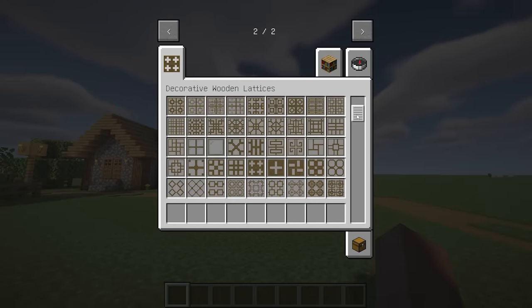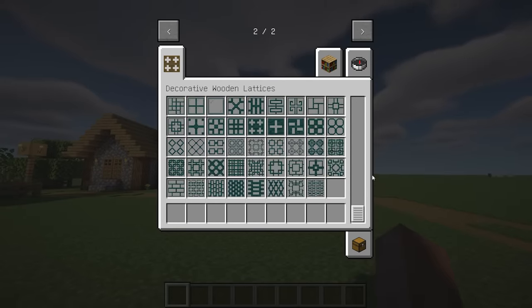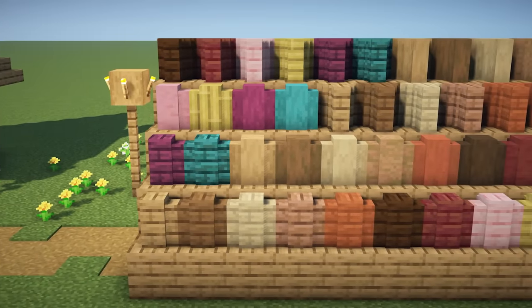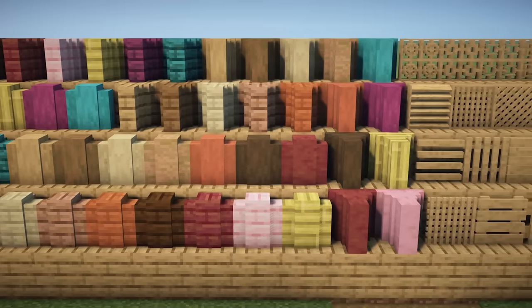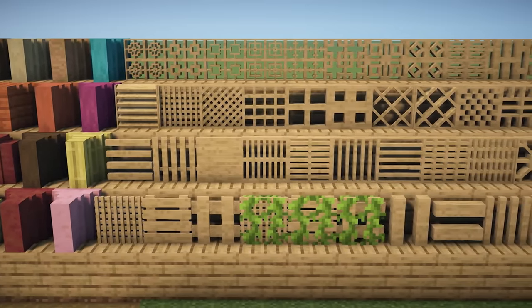Decorative Wooden Lattices is a mod that enhances building customization in Minecraft. With 90 different lattice models, wooden walls, and frames, players can personalize their structures to suit their style. Whether you're looking to add a decorative touch to your home or enhance the appearance of your buildings, these lattices offer a wide range of options for creativity and design.